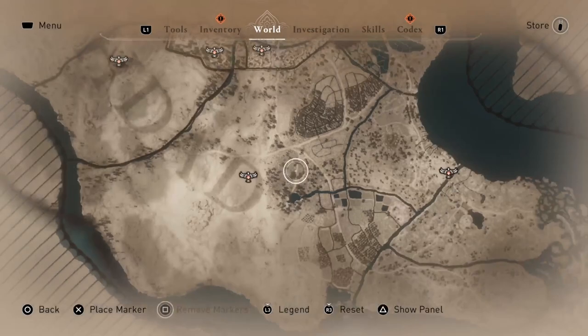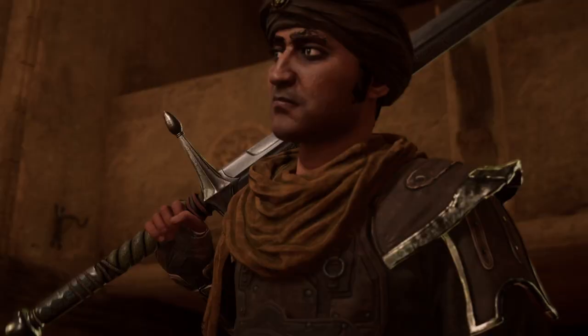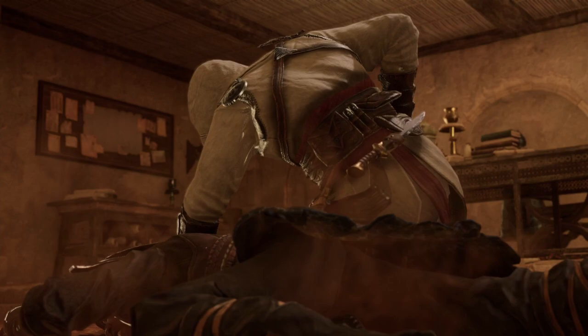Ubisoft, this is stupid — especially when you realize that if you were to put a marker on a collectible and then zoom out of the map, it will actually show up on the far zoomed out map. So why not just do that to begin with, Ubisoft?